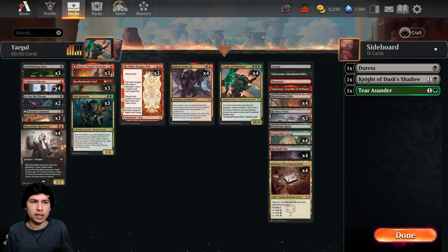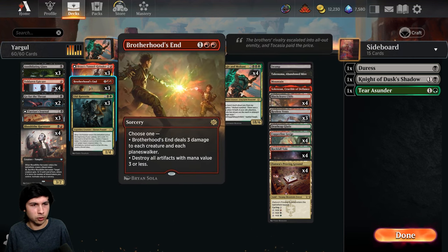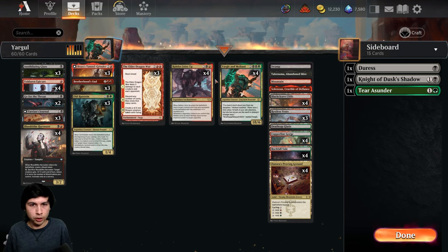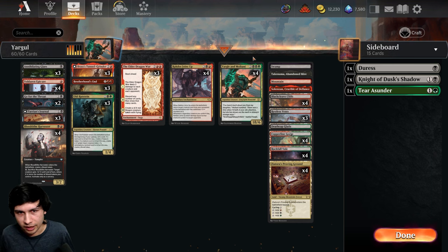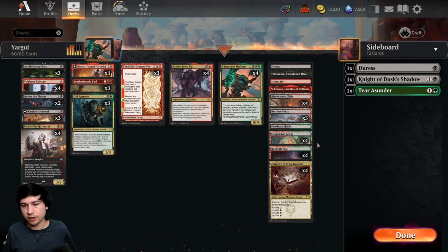I think this beats Temur in some scenarios because they cannot exile this. If they can't kill you, you can just connect with your sweeper since they don't have creatures above three toughness. That's 20. If they want to interact with Yargle, they have to kill it — but then they lose the game. The only question is: do you die before this connects once? Anyway, check out the sideboard in the description and enjoy the gameplay.